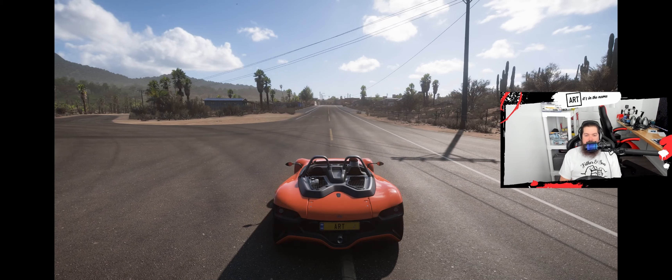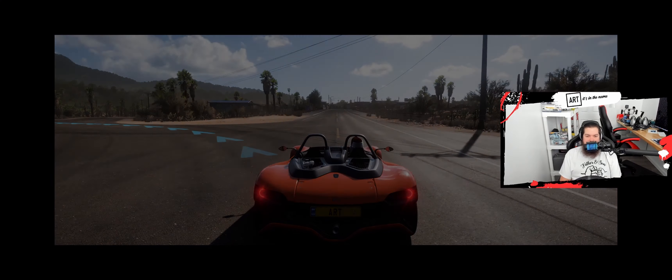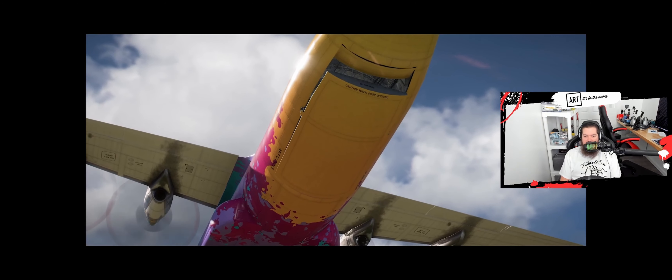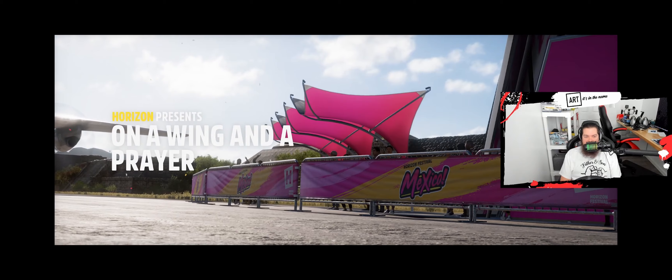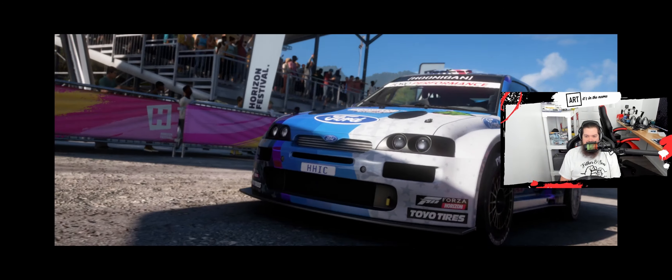The interesting thing about showcases is there is a component where you can try to get the fastest time — there is a leaderboard to it. So even though they're easy, you can still go mad crazy and try to destroy everyone. That's not what we're doing here; we're just completing it. We're going to be in one of Ken Block's mean machines. There's a plane and then some dirt bikes, and we must beat them all.